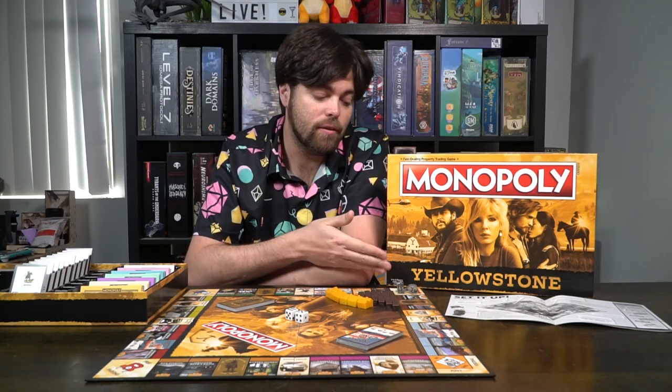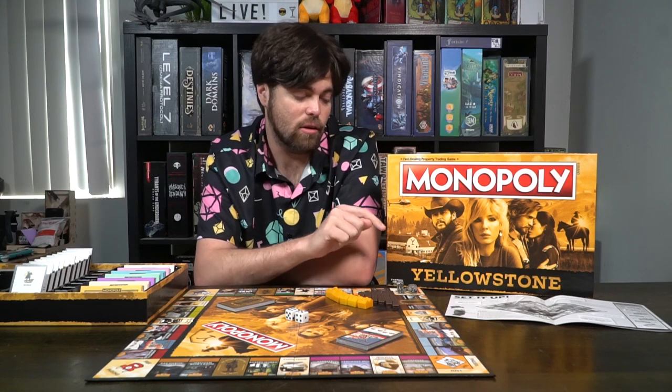Just like the original game of Monopoly, you're going to be selecting one of these items to represent your character on the game board. Select either the iron, the hat, the saddle, the oxen, the belt, or the rope, and place it on the Go space on the bottom left-hand corner of the board.